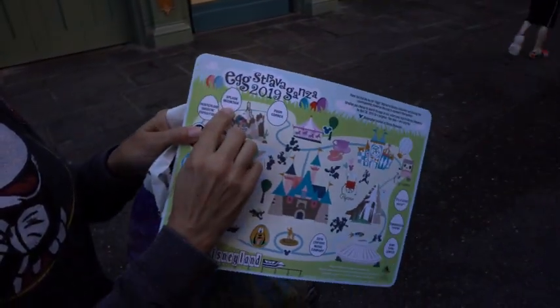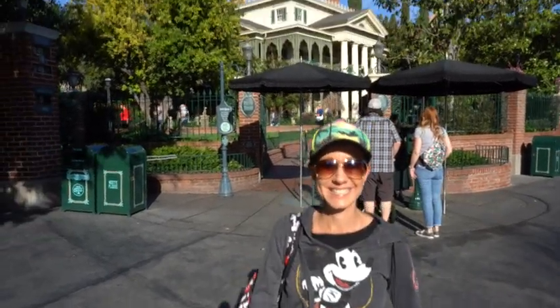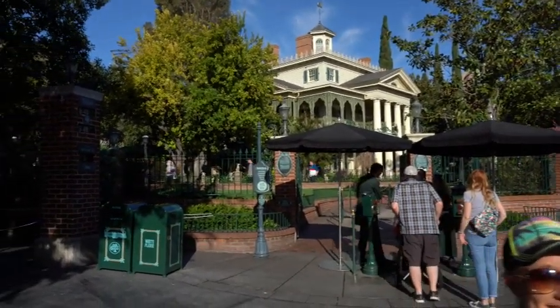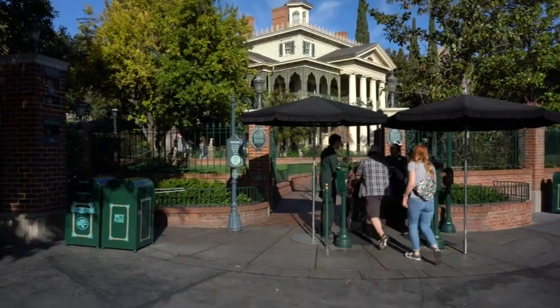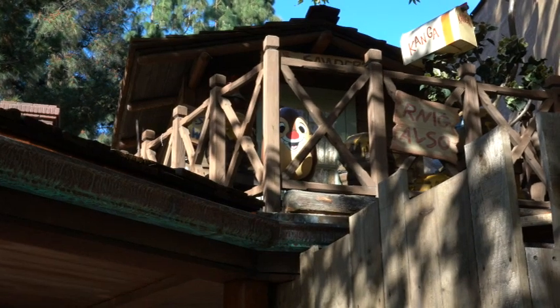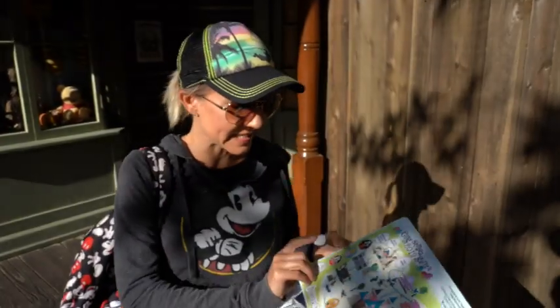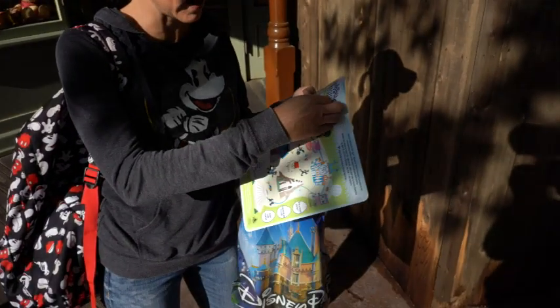Now we're going to continue out to Splash Mountain and Poo Corner. This is what Haunted Mansion looks like first thing in the morning — no lines. Above Poo Corner is Dale, so I'm going to stick my sticker on here.